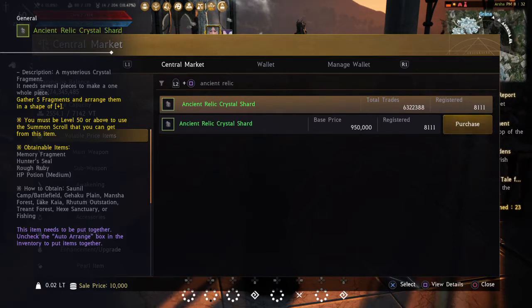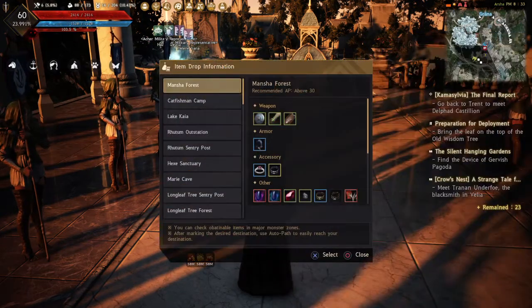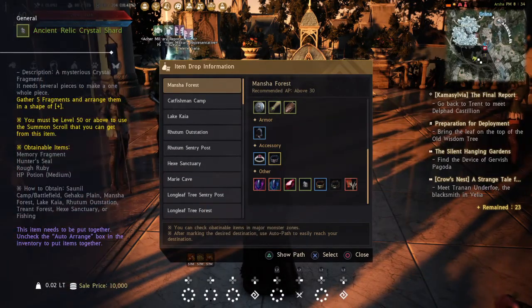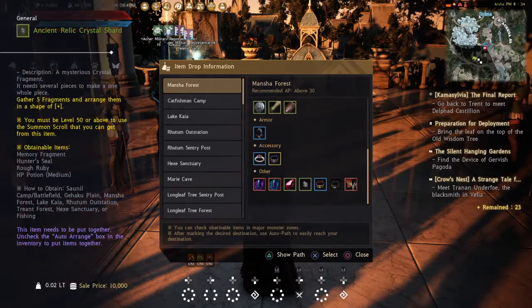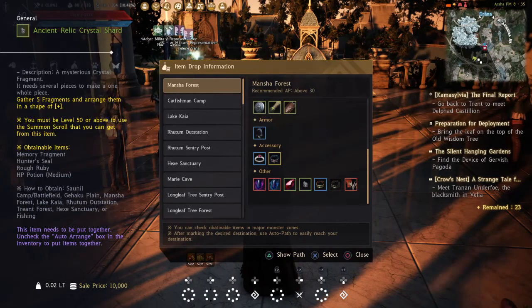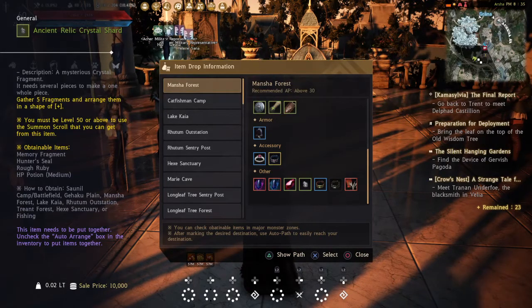If you want to farm ancient relic crystal shards instead of buying memory fragments from the Central Market, open your UI, go to Adventure, then Item Drop, and find an area where ancient relic crystal shards drop. Make sure your luck status is at five, pop a luck boost item and item collection scrolls to increase your drop rate, and farm that area. Get five shards, combine them, and keep repeating until you have about 10 to 20 scrolls.